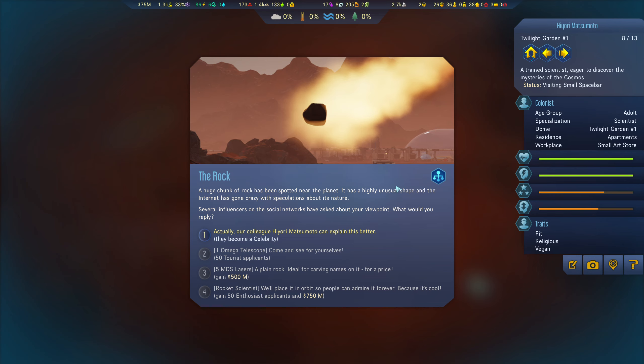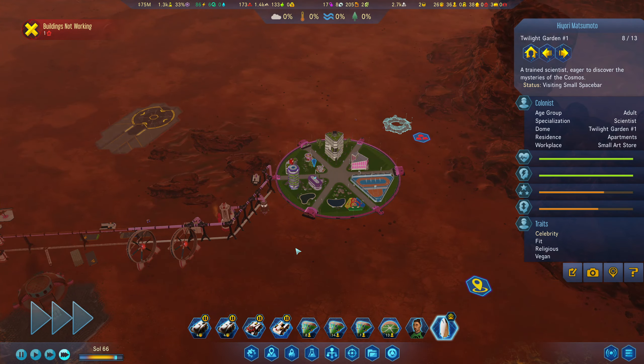Attention required: a huge chunk of rock has been spotted near the planet with a highly unusual shape and the internet has gone crazy with speculation. Several influencers are asking about our viewpoint. We can only do one reply and they become a celebrity. A plain rock — ideal for carving names on it for a price, but you need lasers. Rocket scientists could place it in orbit so people can admire it forever. All we can do is the one option.